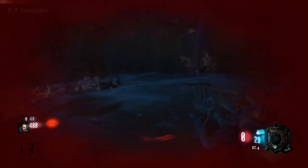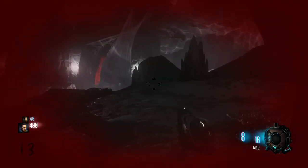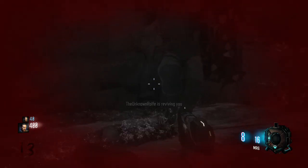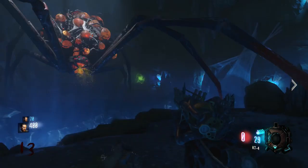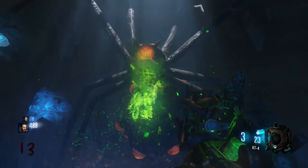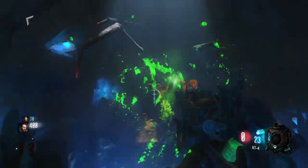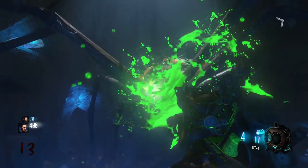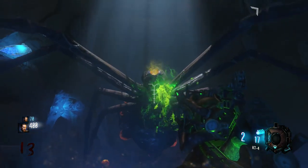Especially shoot it in the mouth. As you can see, I go down and my friend has to revive me — it's quite difficult. Of course, if you are a pro zombie player you can just do it by yourself within about 30 seconds. But shoot it at the mouth. As you can see here it backs off the spider, then the spider jumps back forward.